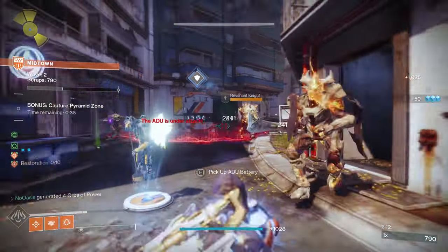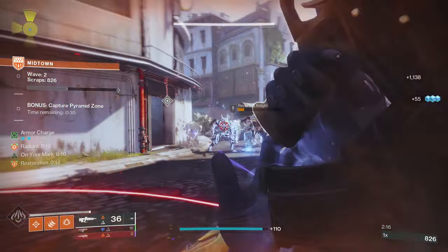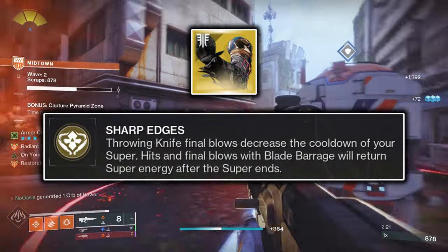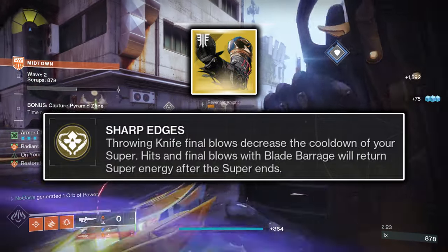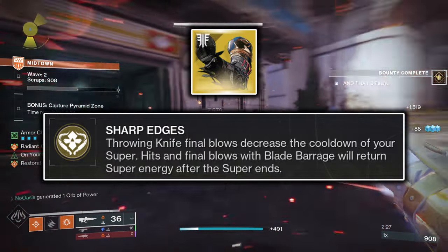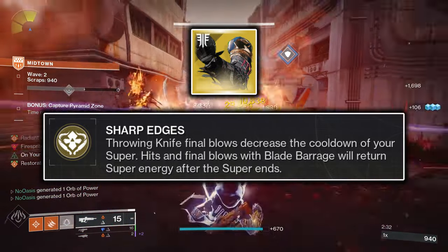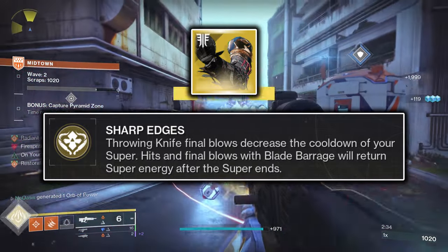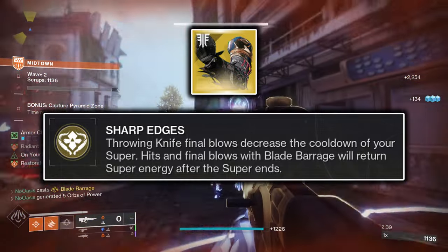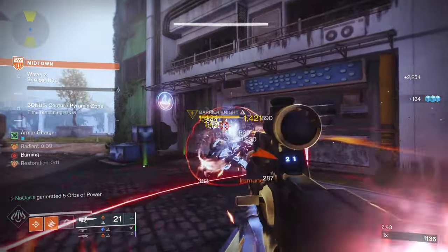To get back into the build itself, I'll first describe the Shards of Galanor Exotic Arms Armor and what it does, in case you're not aware. Shards of Galanor has the exotic perk Sharp Edges, which allows Throwing Knife Final Blows to grant between 2.5% and 5% super energy per kill, depending on the tier of enemy killed. Furthermore, Sharp Edges causes hits and kills with your Blade Barrage super to refund super energy based on the amount of enemies hit and killed, as well as the tier of enemies both hit and killed.